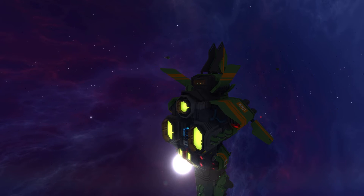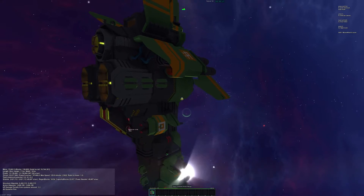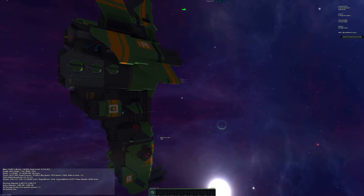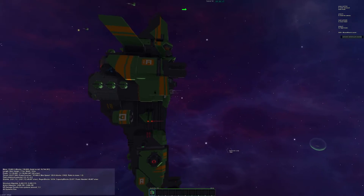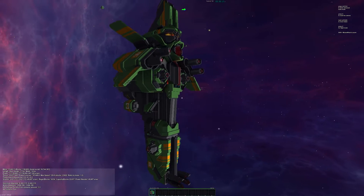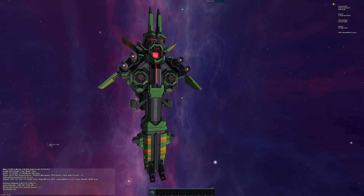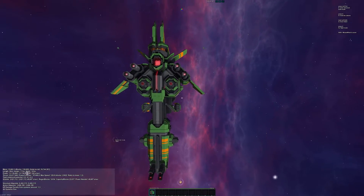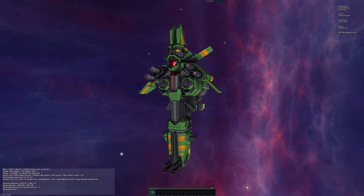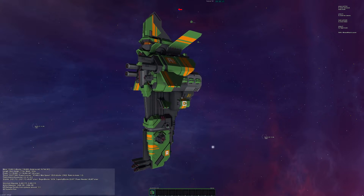Let's take a look at this guy. It stands exactly 89 meters tall — it's a vertical ship, the first vertical ship I've really done on this kind of scale. I've only ever done two vertical ships ever. The other one I haven't shown off before, but it is available on the community site for Star Made — I believe it's called the Buzzard.